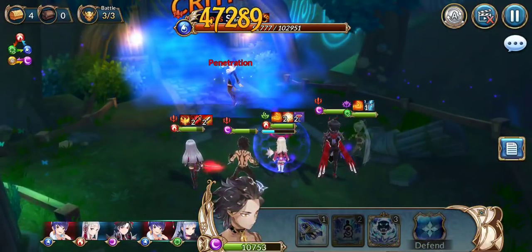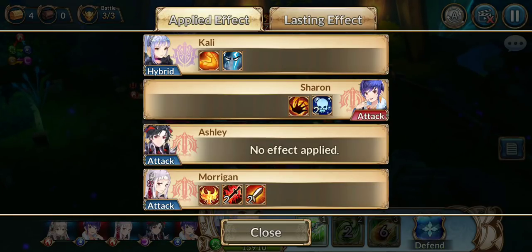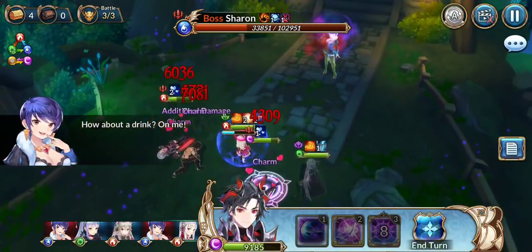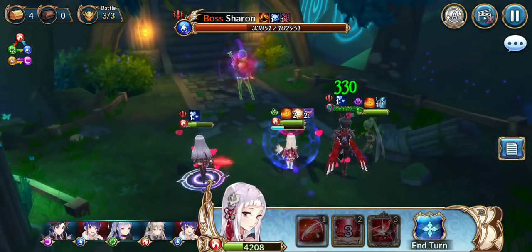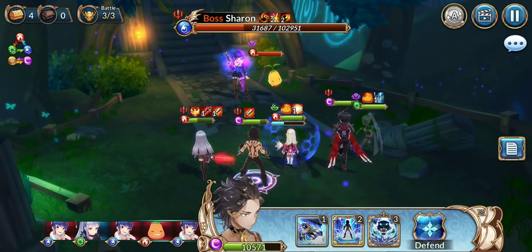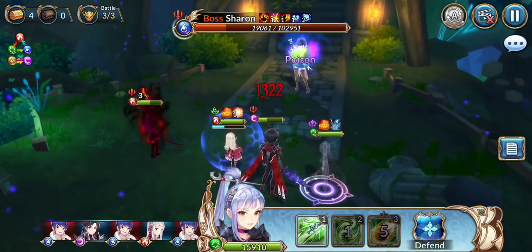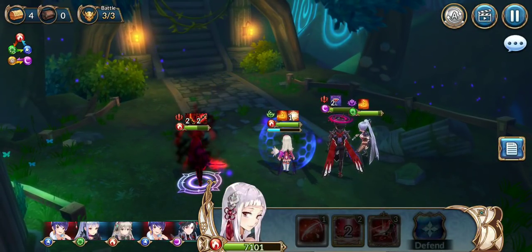We're going to try to do as much damage as we can. You can see she counterattacked and charmed Kain. Kain also got a debuff called Intoxicated, which gives him a chance to miss and he'll get stunned after the buff ends. At around 35% health, she enrages and does an AOE attack that does a good amount of damage and charms. We're going to revive Kain, and we'll keep pushing to kill her. And there we go — another AOE hit, and that's the fight.